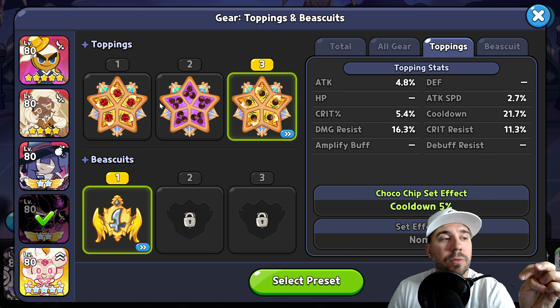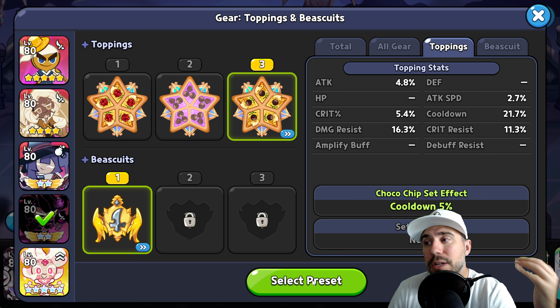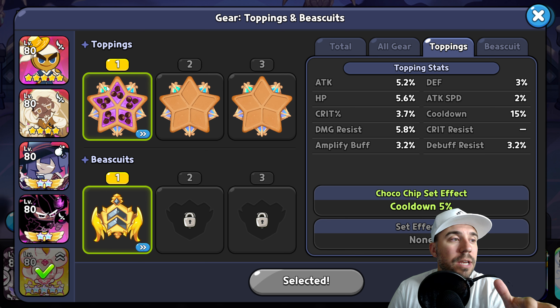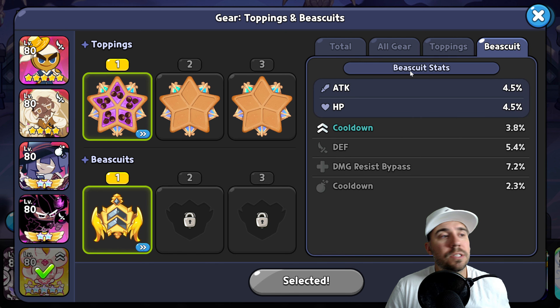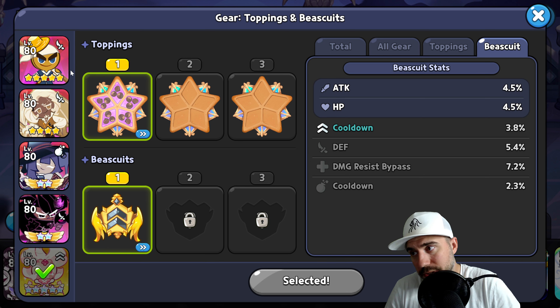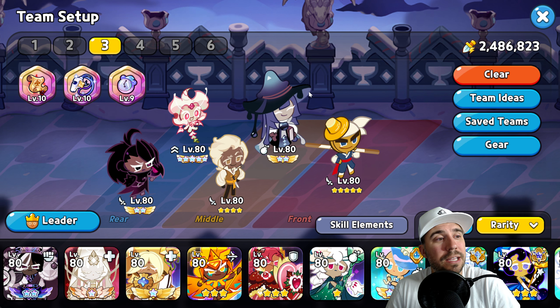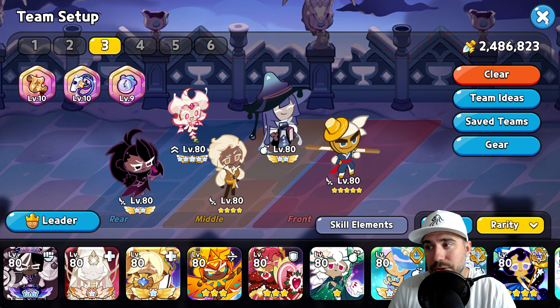You could go on cooldown as one option, or focus on attack with cooldown substat, or cooldown with attack substat. We get a little more honed-in toppings here. On Snapdragon you can just have cooldown — biscuits not really going to matter but you could add more cooldown there as well. All these cookies are available in the mileage shop if you need them — primarily an all-epic, free-to-play team.